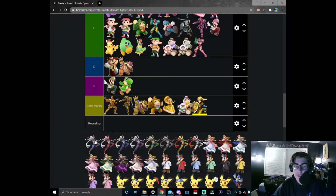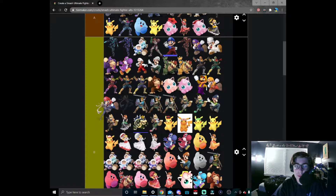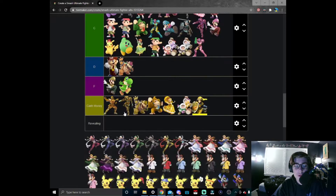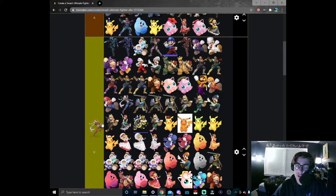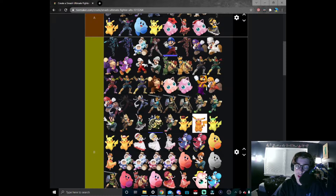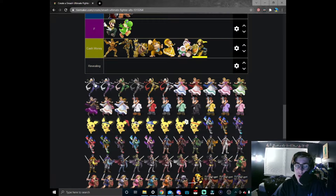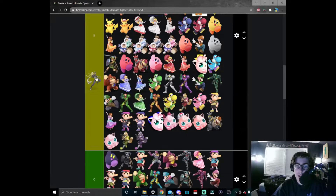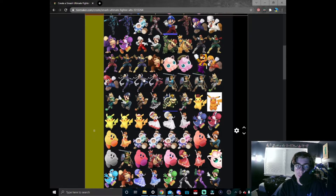Moving on to Sheik — Sheik has a lot of cool skins. First one: OG Sheik, definitely great, I put it in B tier just between Link and Mario. Red Sheik — I think blue suits Sheik a lot better than red, but I'm still going to include it in B tier because Sheik likes to rock that red. Dark blue Sheik looks a lot better than the original Sheik so it's going a step above in B tier.